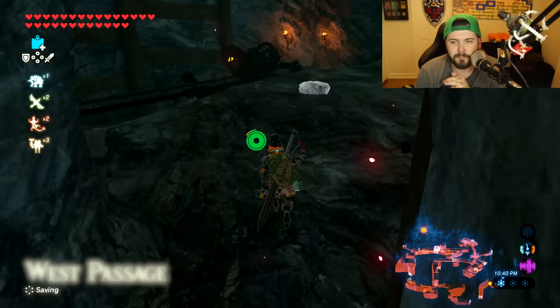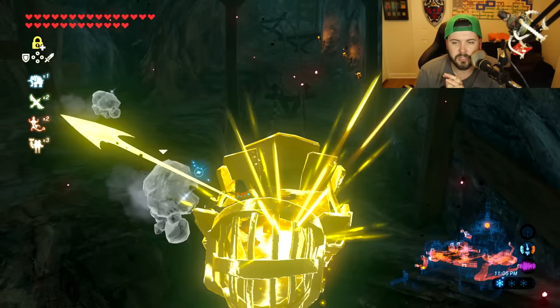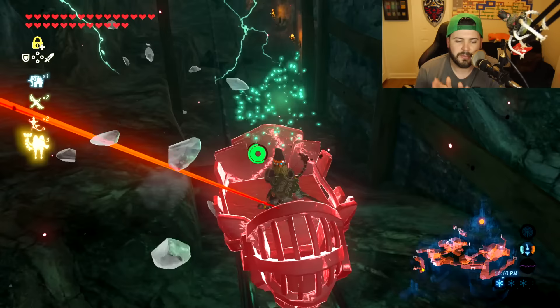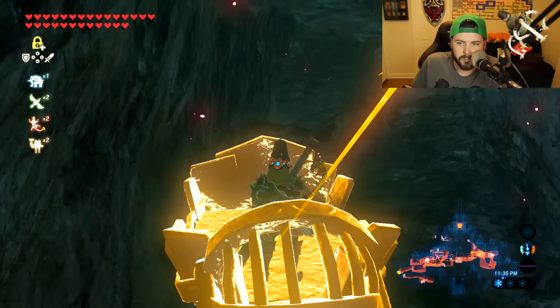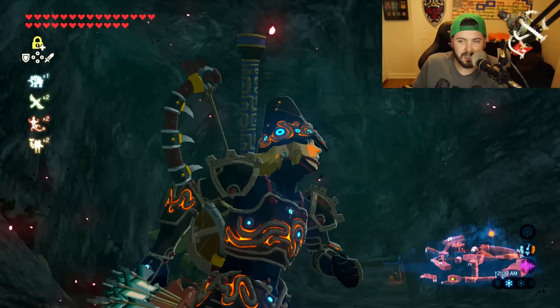You're going to find three little mini Stone Talus guys — I think they're called Pebblits or something adorable like that. You don't need to fight them. All you need to do is jump in the mine cart, use Stasis on it, and make your way through the tracks. You'll likely stop halfway — just reinitiate Stasis, hit it a few more times, and pop out. Walk through the only exit out of this giant empty room.